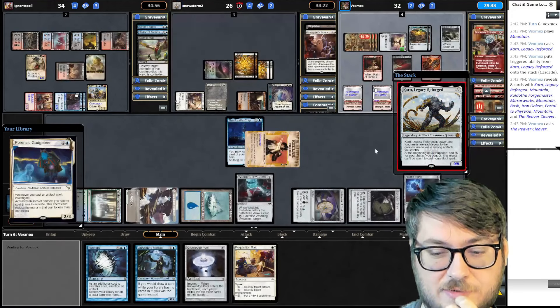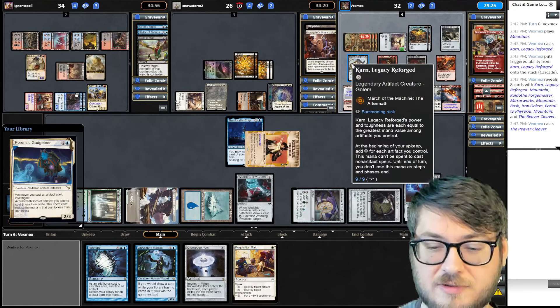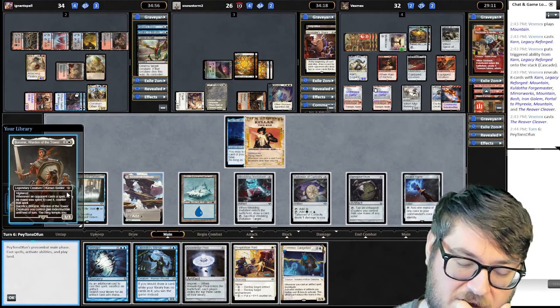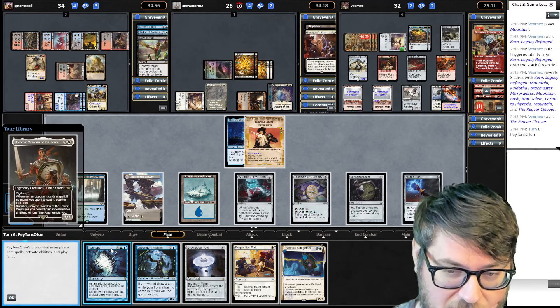He spent the treasure to cast Karn, so he got the Cascade into the Reaver Cleaver. He doesn't have enough mana to equip it — this happens on upkeep, he gets a bunch of mana. Karn Legacy Reforge is so strong — it basically melds two cards together. I have Boromir on top of my library, so that means I can go for the Knowledge Pool play and lock people out of the game, then deal with what's in play.